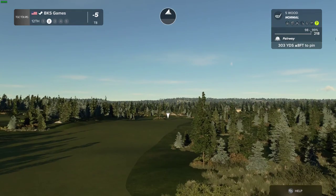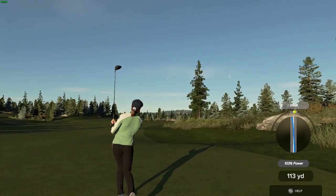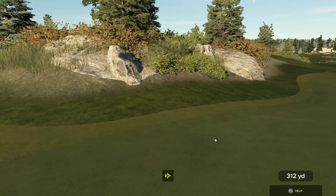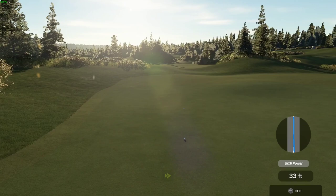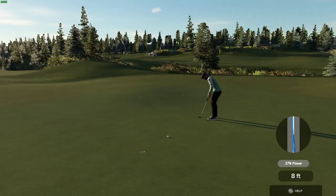Second shot here on the 12th. You must be feeling lucky — taking driver off the turf. Look at you go — on the green in regulation, putting for eagle here. Good stuff, this one's for eagle. Just a little too much pace on that one. And for a score of six under on the round if you sink this — a little bit too much power into that putt.